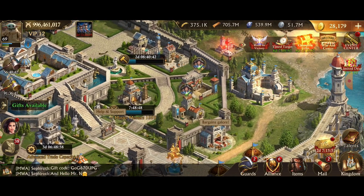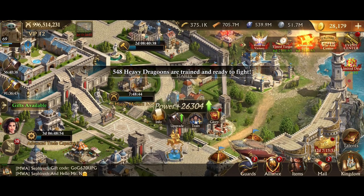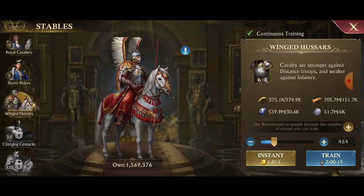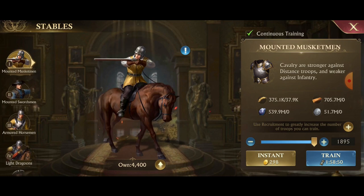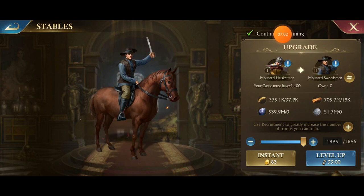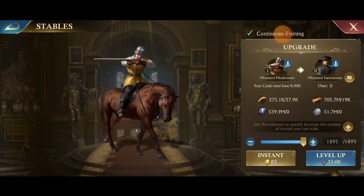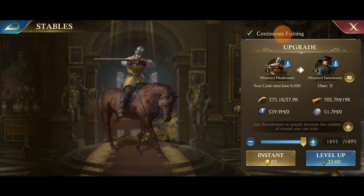The next major thing is training — they changed the way you train and upgrade troops. Before, next to how many troops you own there's a little up arrow: clicking it would upgrade your troops from tier one to tier two. Now you have the ability to change that to go all the way up to the highest tier or whatever tier you choose.